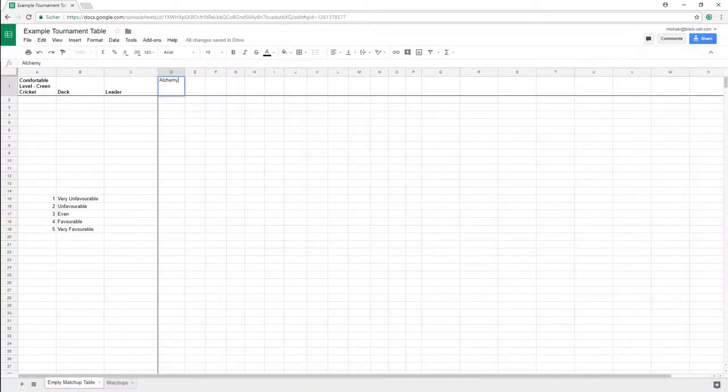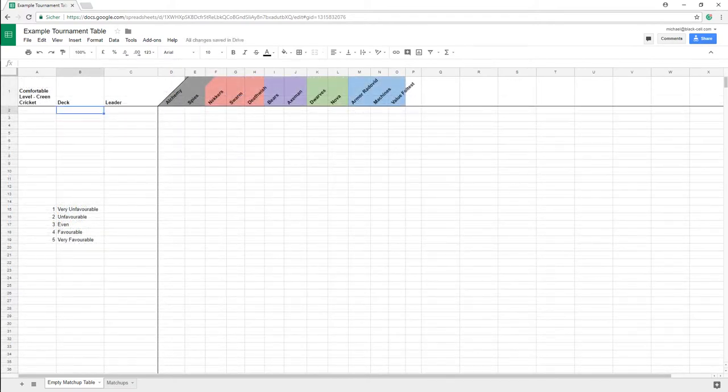Then we create a table where we list every deck we think will appear in the tournament as a column. Now we go deep within ourselves, because we need to determine which decks we are comfortable playing, since it doesn't make sense to play a deck in the tournament you are not used to or can't pilot perfectly. We list down the decks and put them into the table as rows, including the leader, a name telling us more about the deck, and I personally also include my comfort level, which is basically a scale from 1 to 5.